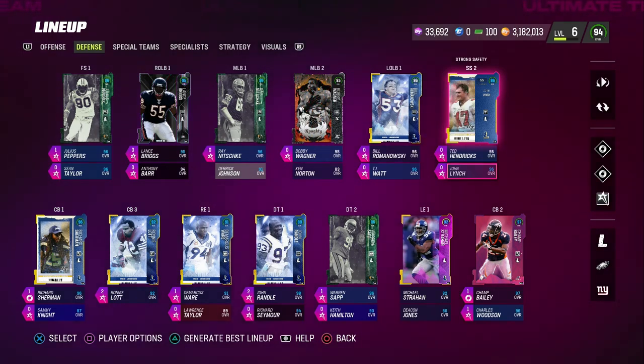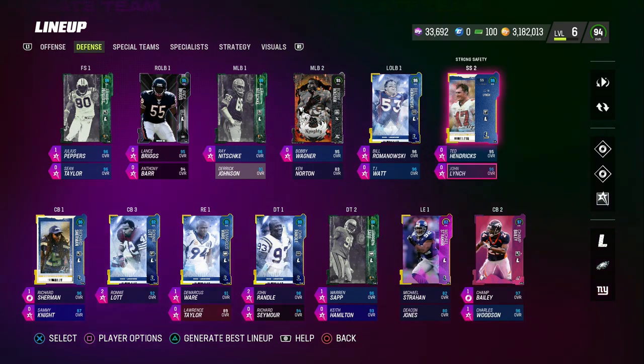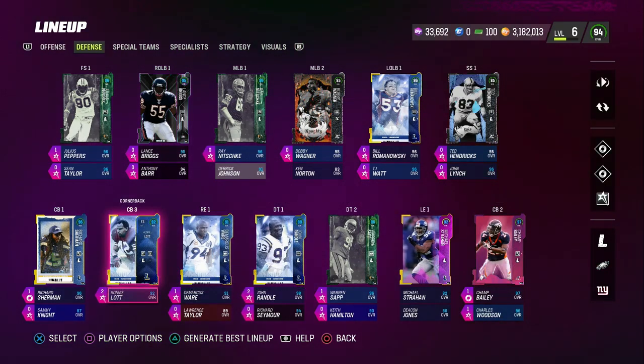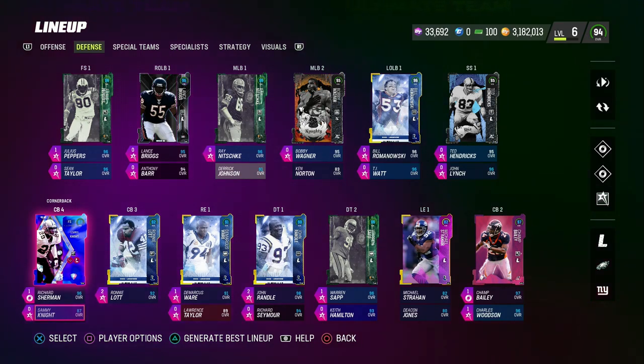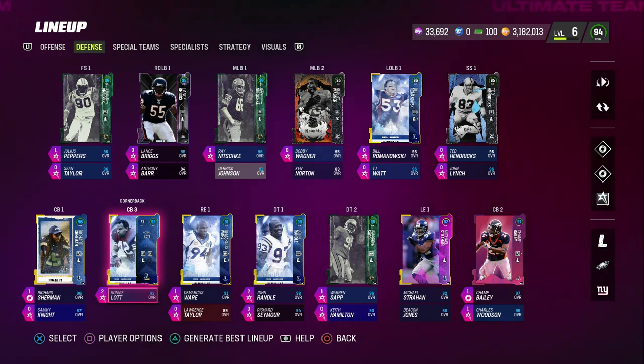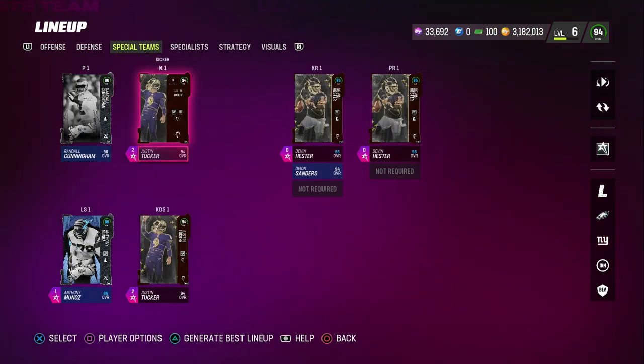Strong safety number two is another one just like free safety number two — this is going to be a gunner on your kickoff team. I've got John Lynch with Crusher there. Another key duo is Ronnie Lott and Sammy Knight — there's a brand new Sammy Knight card I'm going to get probably later today — and both of these guys have zero AP Crusher. What's really valuable is whoever's your cornerback number three or cornerback number four, same thing as the free safety piece — they're going to be gunners on your kickoff team. If you can get players in these positions with high hit power or zero AP Crusher, zero AP Deflator, or zero AP Enforcer, and they fit within your theme team, they're super valuable for ensuring your special teams is well equipped.